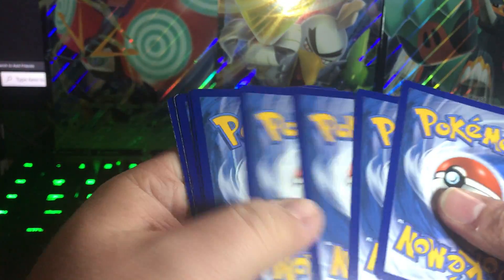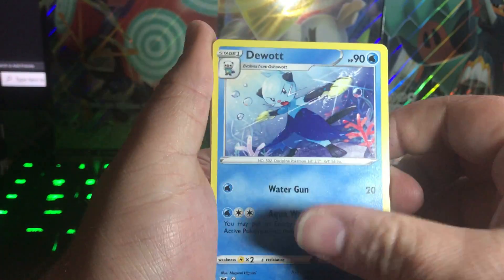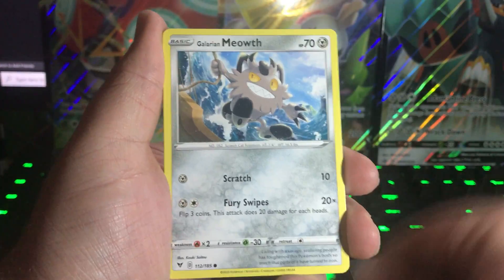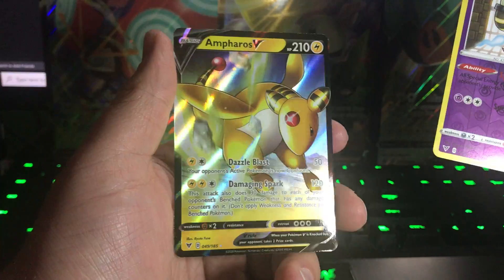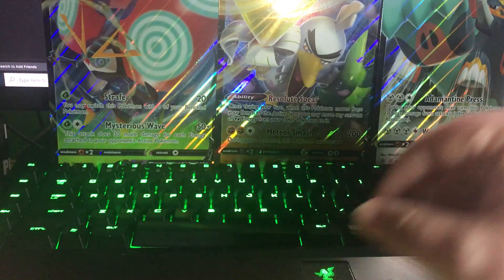White code, four to the front. That was a cool VMAX to pull, nice! Water types — Oshawott's where it's at. Yanma, Dusknoir — into an Ampharos V! Wow, nice! Really adding to our V collection for sure. That came out of the Zarude pack.